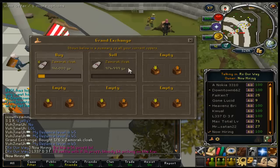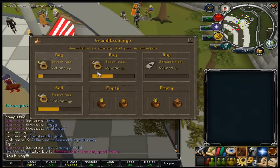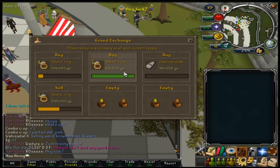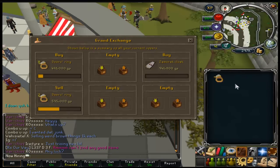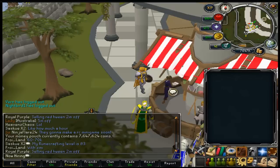I added Seers Rings and did Zamorak Cloaks as well. The Seers Rings — I was killing it before. I was making 104k on each one: buying for 491k and selling for 595k. They were going pretty good, though pretty slowly.